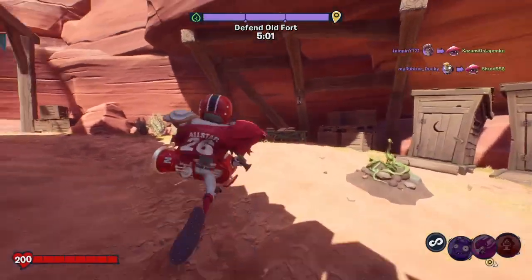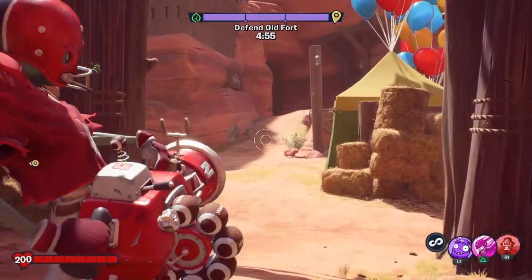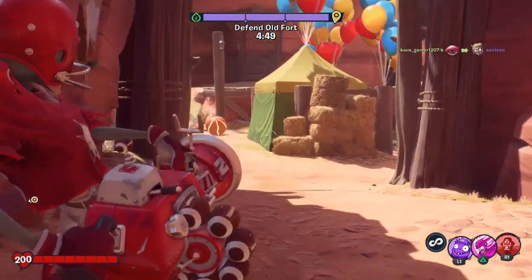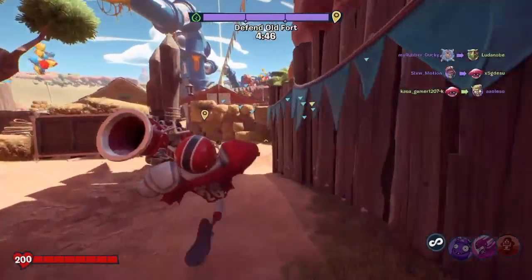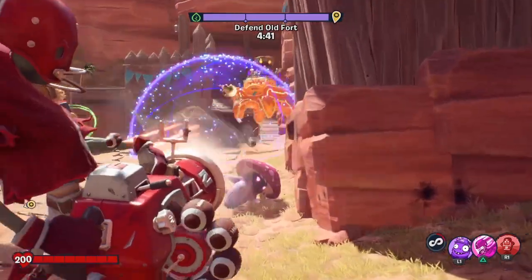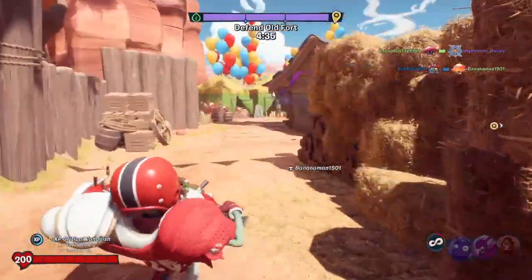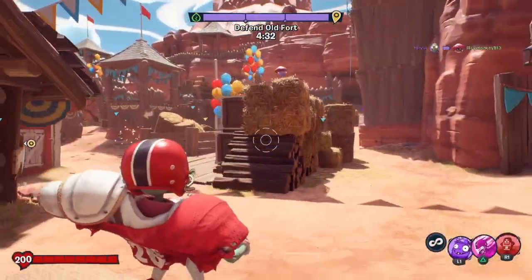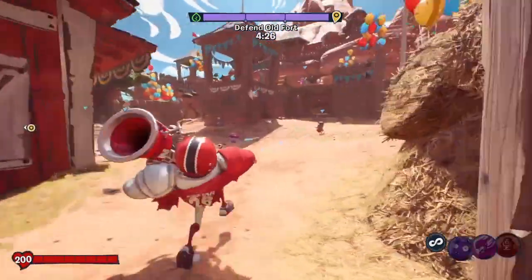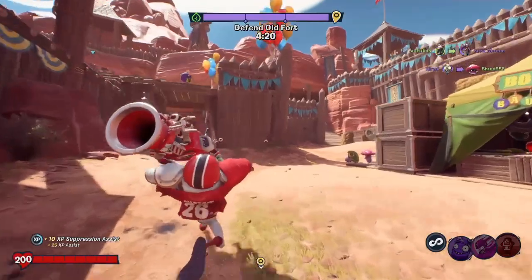I've never been this way before. I love how he aims. Alright, they're coming this way. There we go — a little bit of teamwork we got here. What is this Nightcap doing? Hey, Nightcap! That's totally not going to happen then. Little bit of an assist there — suppression assist.